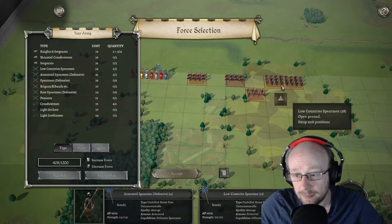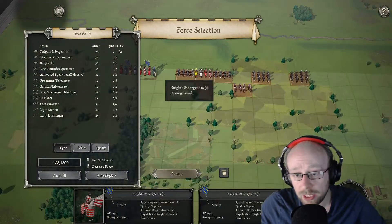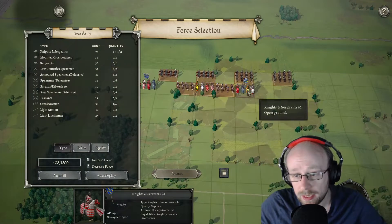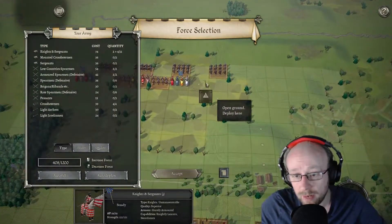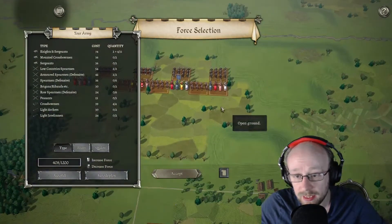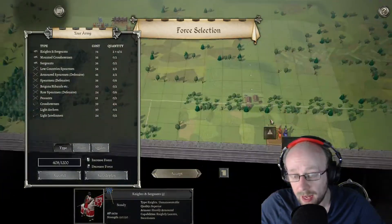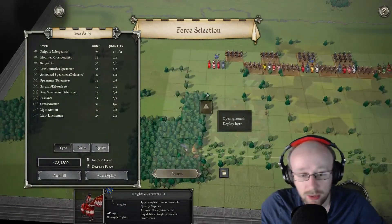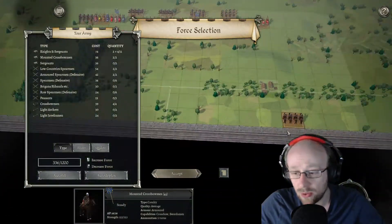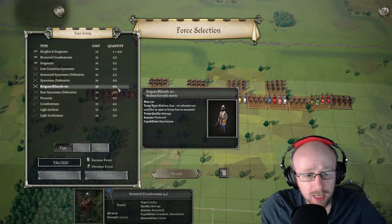We're going to do a mixed formation, and I'm going to be killing myself when this doesn't work. It's slightly unorthodox — we're going to try and protect our crossbowmen from his knights, because his knights are going to be absolutely hammering me. His crossbows are also going to be shooting my crossbows, and all sorts of badness. We're doing a slightly more unorthodox deployment and I hope it works.